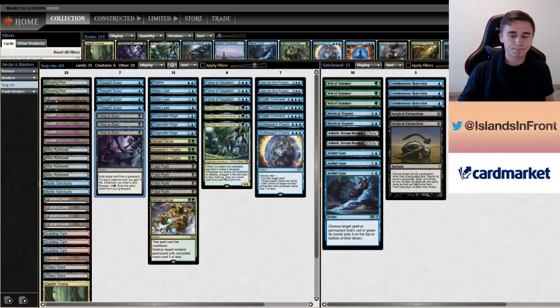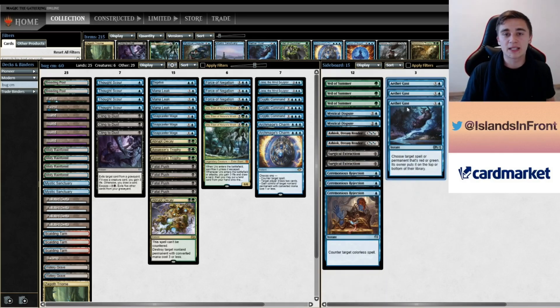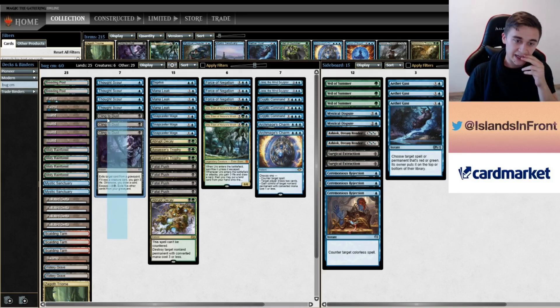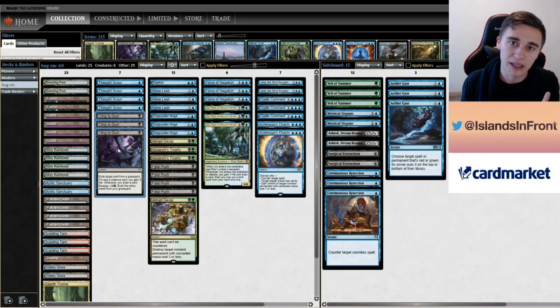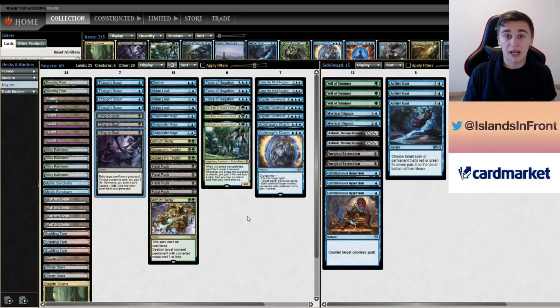Infect. Let's come back to our usual plan: three Gust in, because it tags all the pump spells, High Rock, Glistener Elf, Blossoming Defense, Veil, post-board. So I want my Gusts. What I'm cutting: again, I'm cutting Cling, because life doesn't matter and the graveyard basically doesn't matter. I don't want to spend a mana to just eat a card to hopefully make them even smaller. All the other cards are very powerful. Mana Leaks — maybe not on the draw, but on the play certainly. They might play a Teferi version, and then Mana Leak is even better. So: three Cling out, three Gust in.